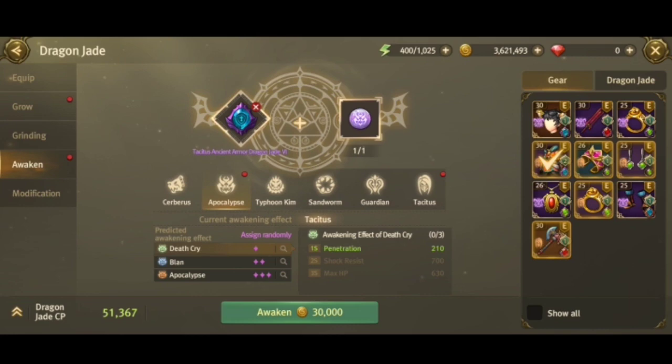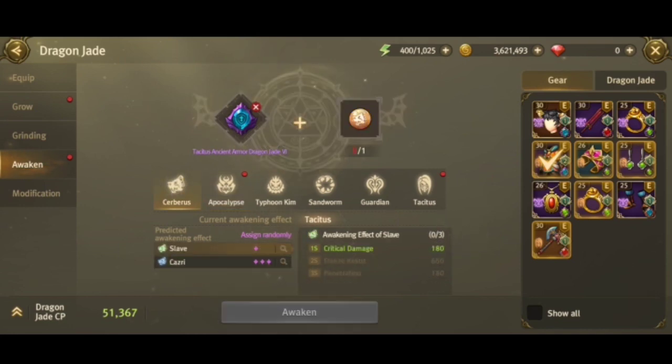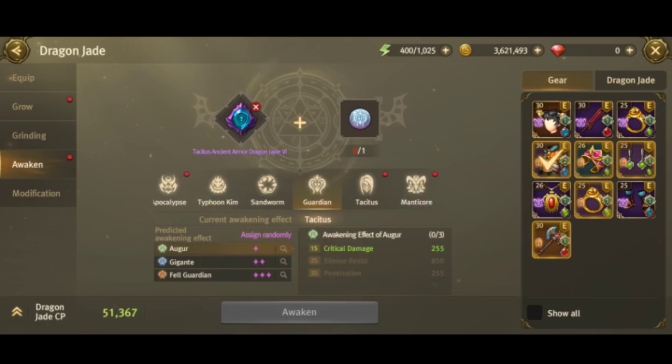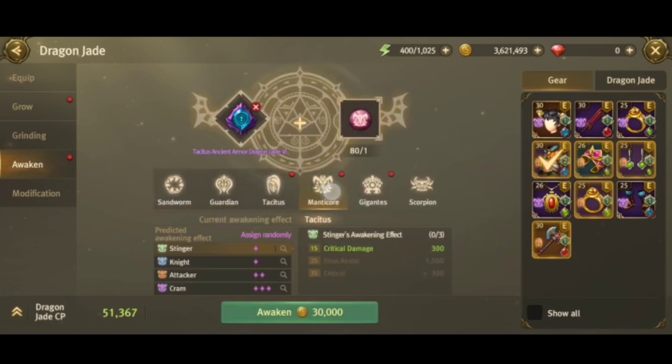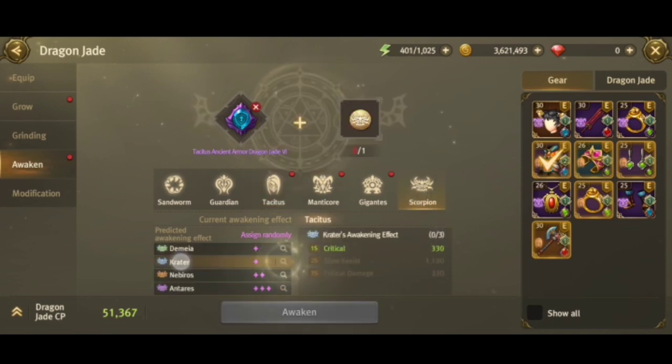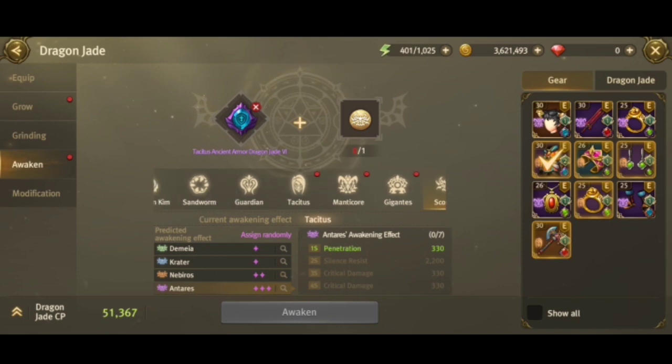For the other boss awakenings, you'll see 0 over 3 or 0 over 7 listed — almost all of them show 0. That means none of my equipped jades are awakened to those bosses. Since I only awakened to Manticore and Tacitus, everything else shows 0 over 3 or 0 over 7.